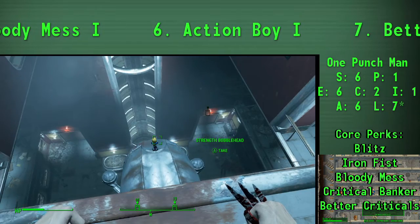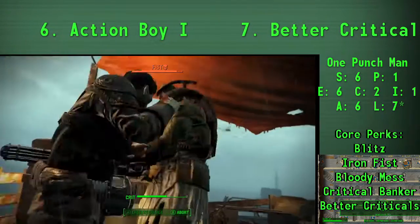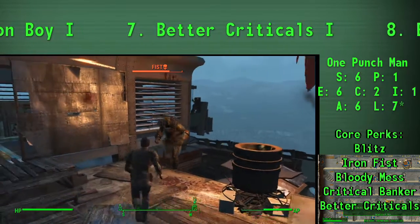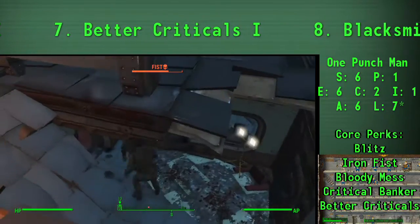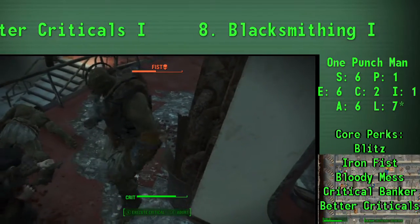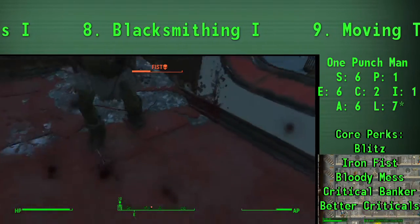After that, Iron Fist is going to be our number one combat perk — of course we have to get our one-punch skills going and deal a lot of damage. Iron Fist is actually better than I thought before I tried it. Similar to the Big Leagues perk, it offers a chance to disarm opponents. However, at the next rank it instead gives a chance to cripple an opponent's limb — but with a power attack specifically. Nothing else on any other weapon skill specifies a power attack requirement, so keep that in mind. Don't forget your power attacks — use them.